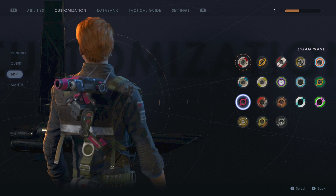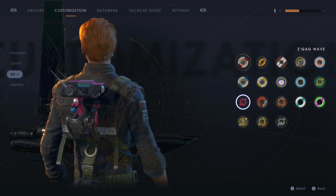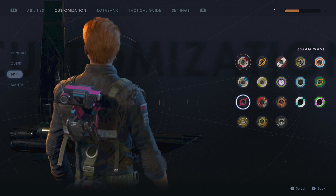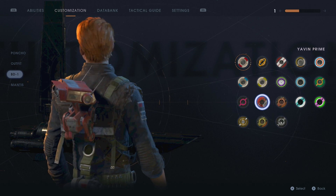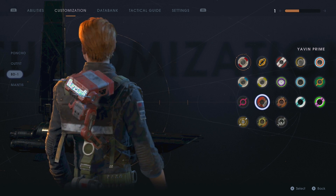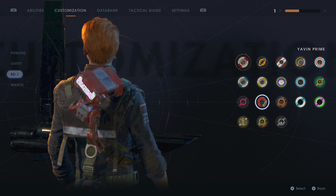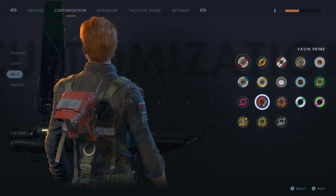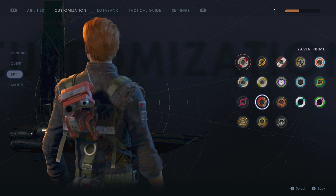If you've seen the video with the ponchos, the pink Sumi poncho is just way out there — I don't know why the devs created it, a bit of a crazy one. But moving on from Zagag Wave, we have Yavin Prime, which I would say is red. If you look at the image on the right-hand side, it looks red, so we're gonna say it's red — Yavin Prime.